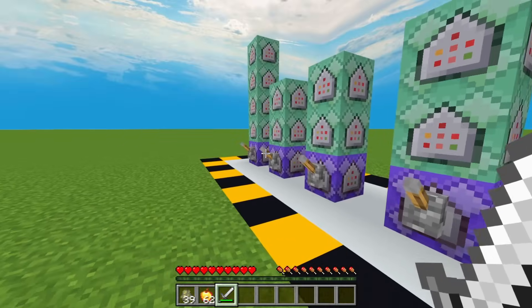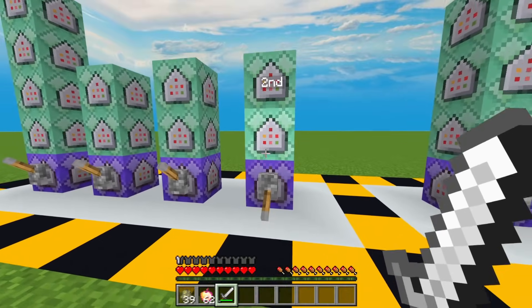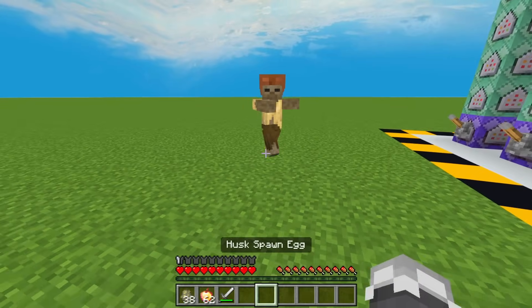Now for the next set of examples. We will be utilizing the durability of an armor. So if you don't want to use a sword or any weapon that has durability, then you can use armor as well for hit detection.